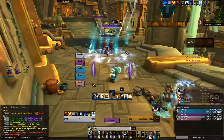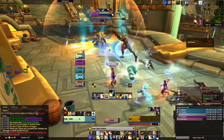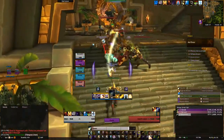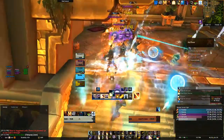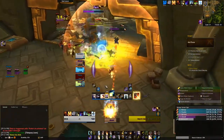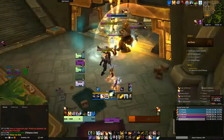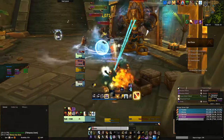Another thing I noticed is that the red-orange circle — if mobs are tanked in there, you cannot interrupt. So the tank will need to move the mobs out of that once it's up. For this large pack specifically, it's going to be difficult on Fortified. The main thing to watch out for is that the Colossus needs to die first, because its passive allows it to heal and gain a stacking damage buff when enemies die around it. It also channels Soul Burn, which is a hard-hitting ability. Focus that down first and then clean up the rest.